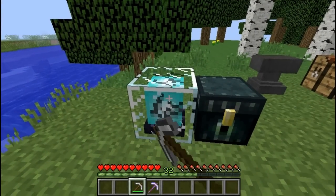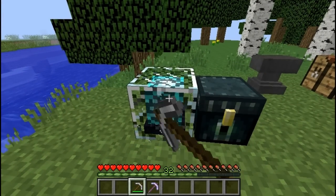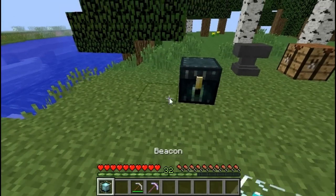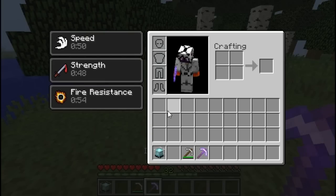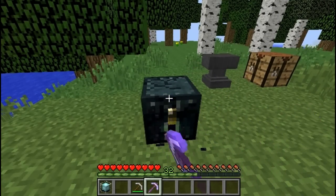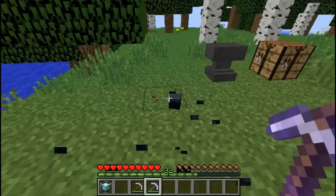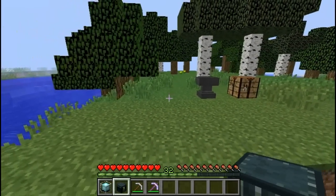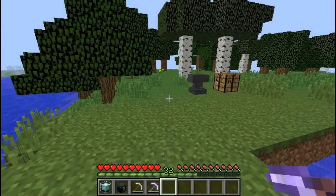Beacons and ender chests use obsidian in their crafting recipe. However, you can mine them with a normal iron pickaxe. As you can see we got the beacon, and for the ender chest we just need an iron pickaxe with a Silk Touch enchantment. After we mine it we're going to get the chest even though it's made out of obsidian — and normally for obsidian you need a diamond pickaxe.